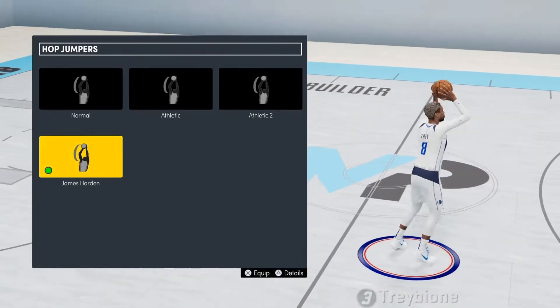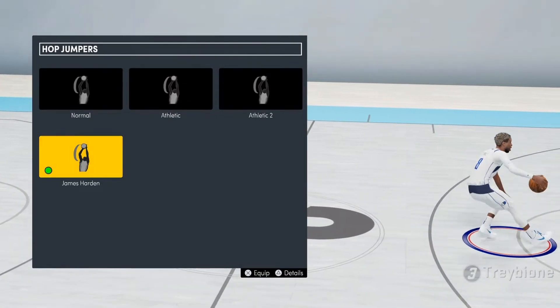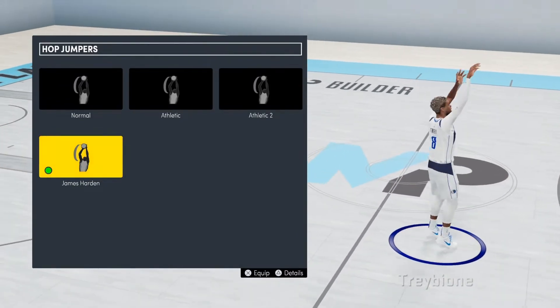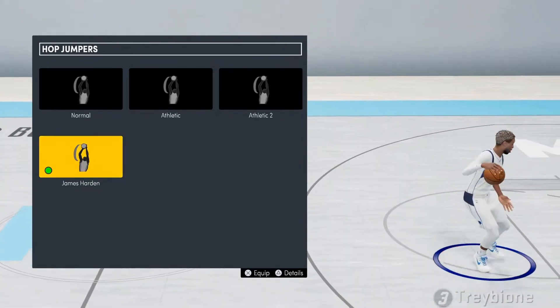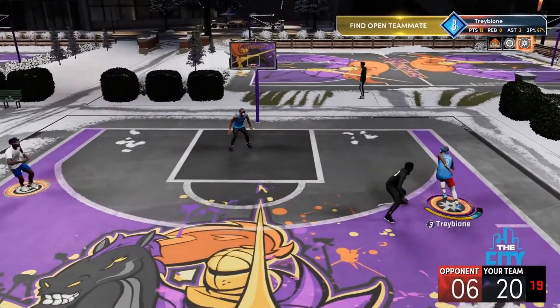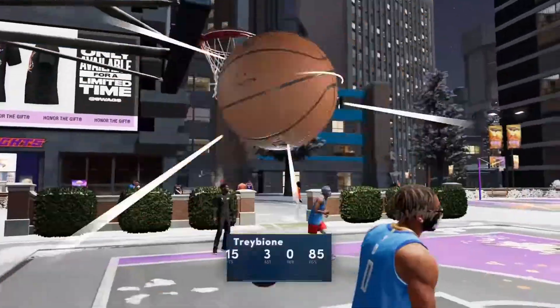For your hop jumpers you just want the James Harden step back — this is what you need right here. We all know how OP it is in real life; he basically travels backwards. So if you can't picture how OP it is in the game — look: get off the inbound, he's gonna be spamming reaching, size him up, go baseline, step it back, green in your face like Mace. Now let me show you how to do it.